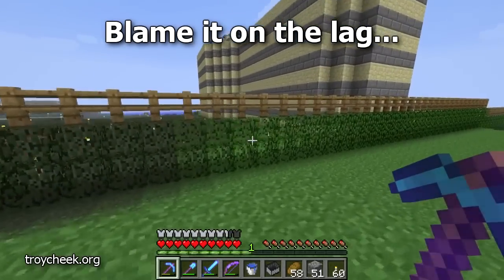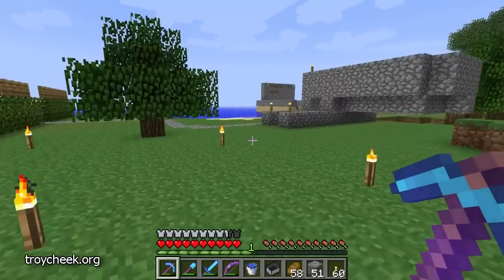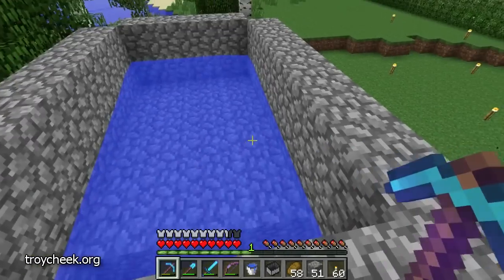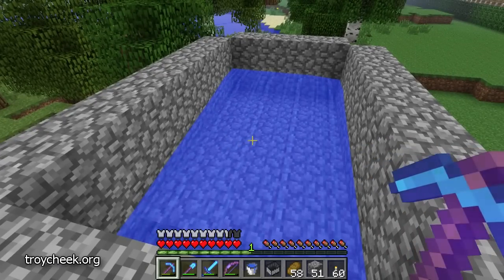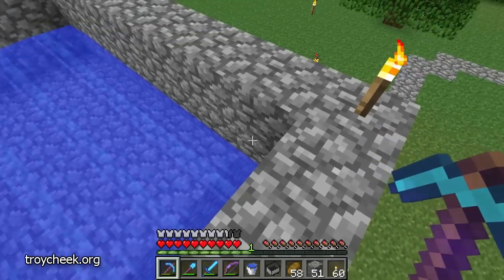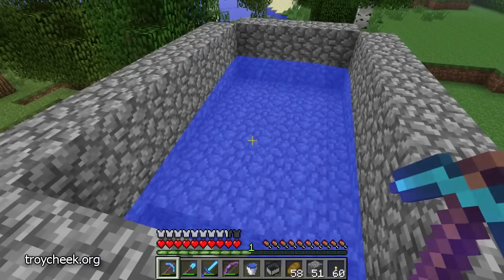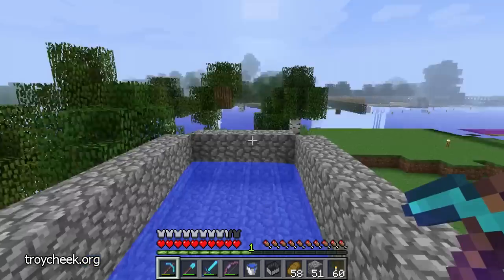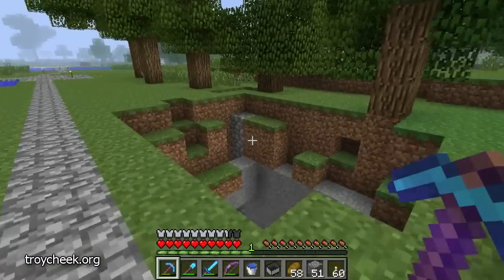Looks like somebody's been busy with the leaves and the fences to make this place fairly impenetrable. Looks like all the chickens have gone away. I've heard that chickens tend to lag out the server, and it's not the chickens themselves — it's the splashing noise in the water. So if you had a bunch of chickens with some pistons to block the drop and block the water, just let the chickens lay the eggs, then flip a switch to allow the water to wash all the eggs out. You could have a chicken farm without lag.